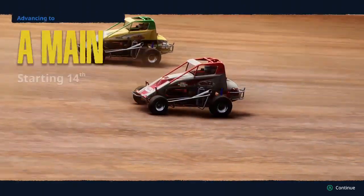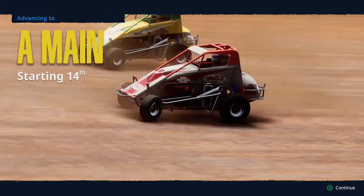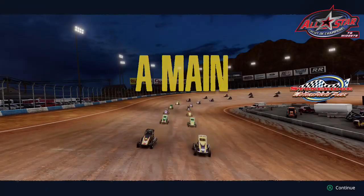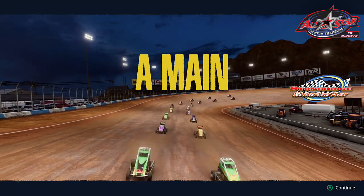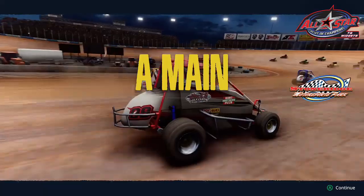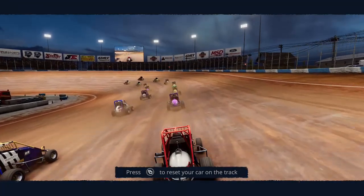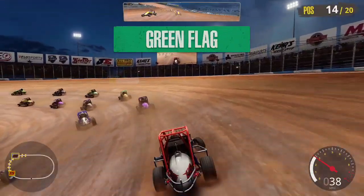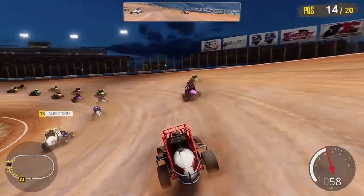I was definitely happy with that, and we're going to be starting P14 for the A-Main here at Stone Ridge. As we get ready to go green, Tony Stewart was starting on the front row in P2 for this A-Main. I think they have him racing in every single series in this game. We're ready to go green — that was the green flag, up from the 14th starting position. 20 cars entered in this A-Main.